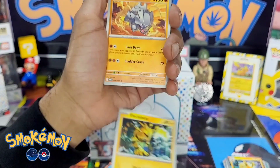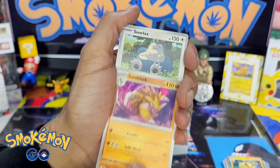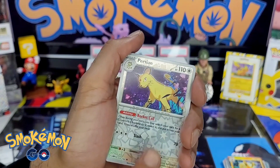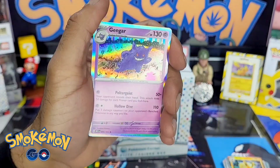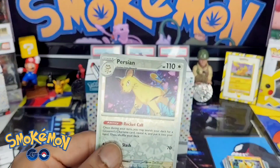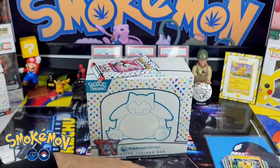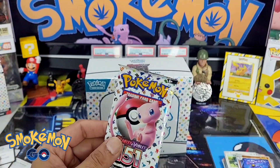Porygon, Electabuzz, Rhyhorn, Kangaskhan, a nice looking Sandslash, Snorlax, knockout. A Persian — that is nice looking, look at that. And a Gengar. That Persian looks really nice as well — looks uncommon. Both of those are uncommon. That's what we got — last pack of this six-booster bundle.